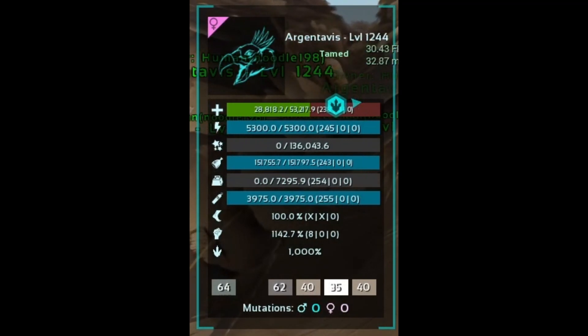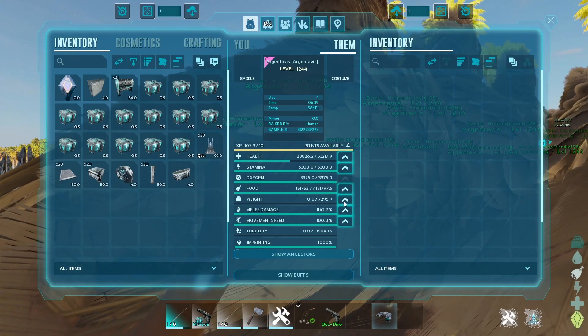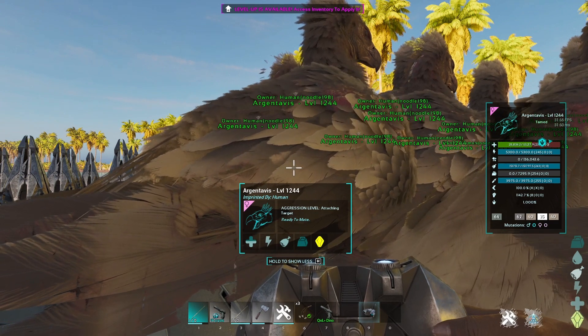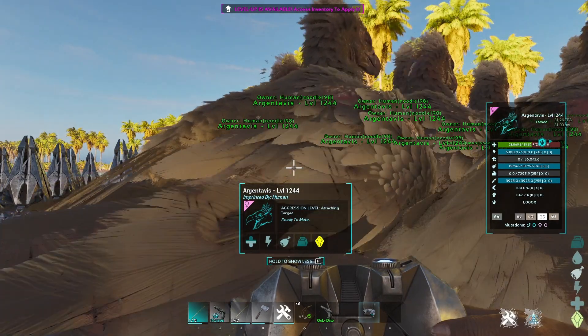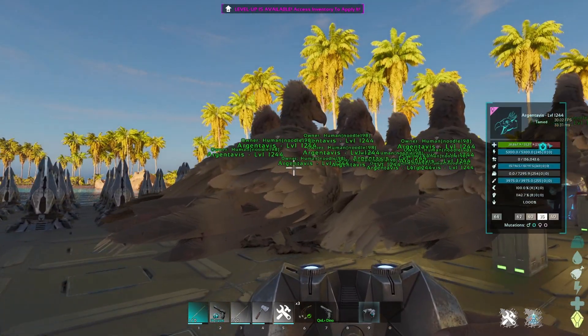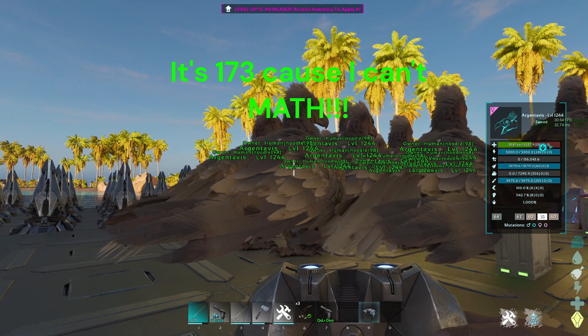If you look here, we have a 255 oxygen but a 254 weight, and we can actually still pump levels into weight but we can't into oxygen. The base level — the first stat you see — we're going to use the binoculars or whatever spyglass mod gives this information. You can see right there in weight, in the parentheses, you have 254, which is its base level. That is based off of how many levels that dino put into its weight stat. On a standard server with a max level 150, you can get 24 extra levels post-tame, so 139 plus 24 is your max weight on a standard 150 server.